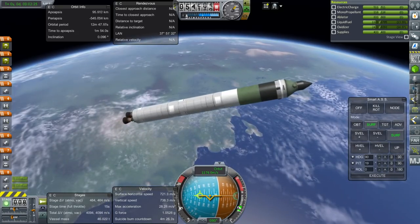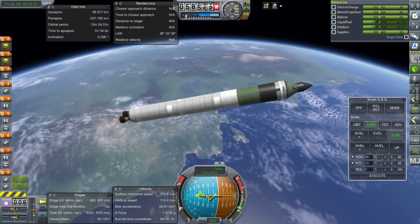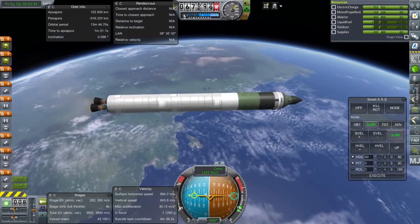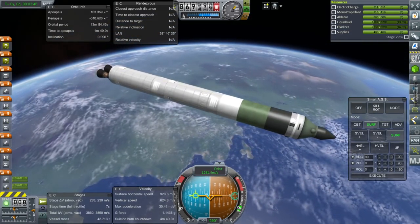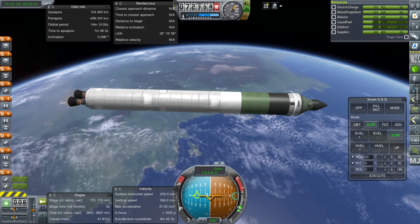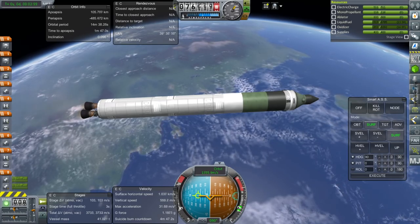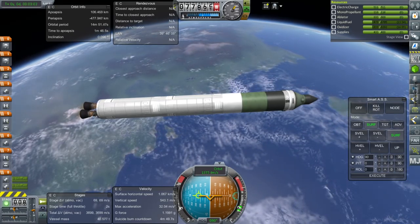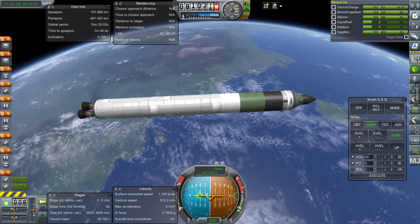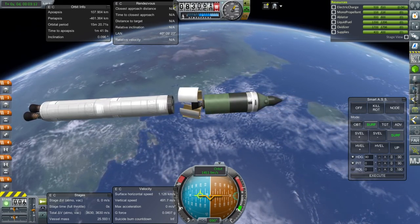If anyone has any ideas why I had that docking port problem, feel free to tell me. Any time you bring out the two Clampatron docking ports, I tested it — they just don't connect. It's probably a mod conflict of some kind, but I don't know which one. Some people made suggestions; I tried deleting some likely mods but that didn't seem to work. I tried messing around with Ven's Stock Revamp, which I have, but I didn't delete it outright — maybe I should have tried that.